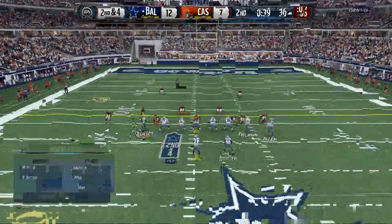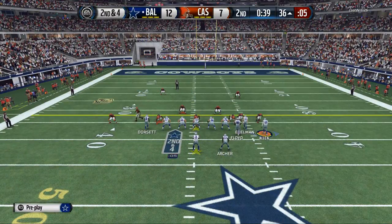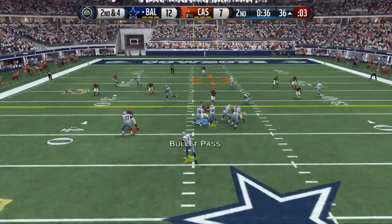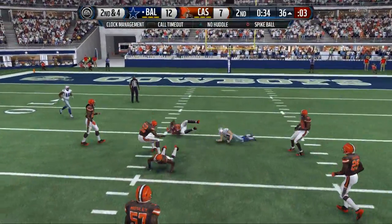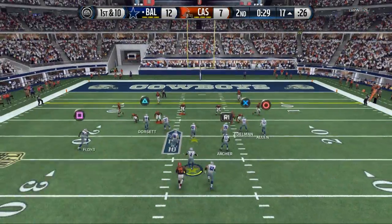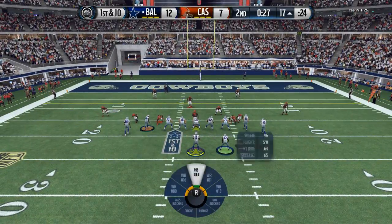What we'd like to do is also use this zone of seams — it really works with seams. This streak to Edelman is really, really effective. The zone of post, though, is the bread and butter. It's where everything starts.